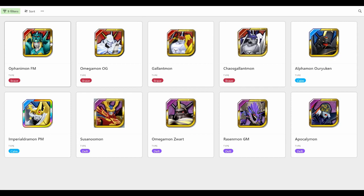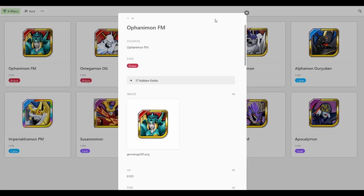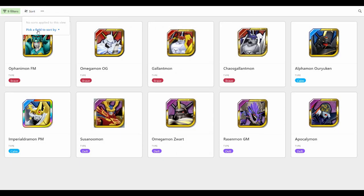Afanimon Falldown Mode is a Brave type Digimon. What we're going to do in this video, as we do in all of our showcases, is compare her stats and her skills, then take her into the game. We'll test her out on the JP side so you can see how she performs in Clash Battle, the Underworld Dungeon, and of course PVP. So let's start with stats, as we always do.